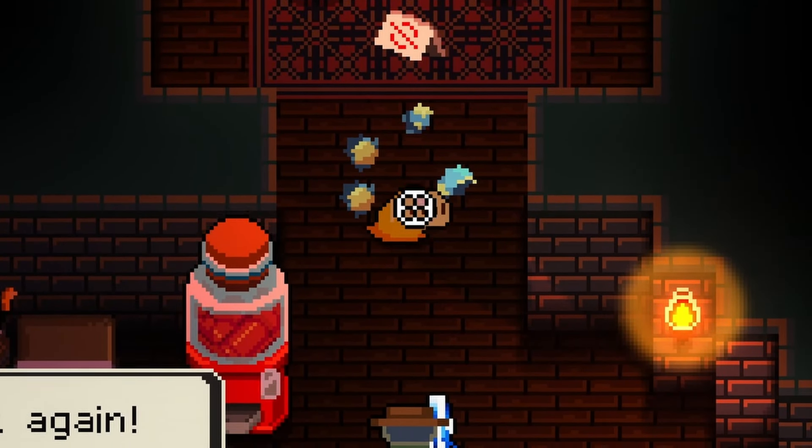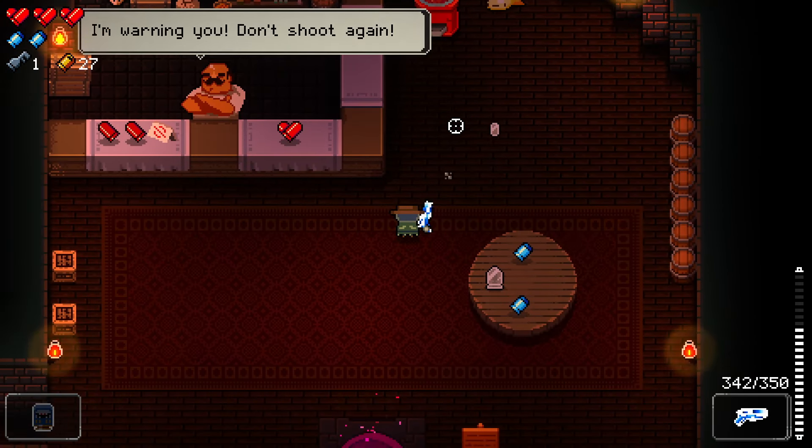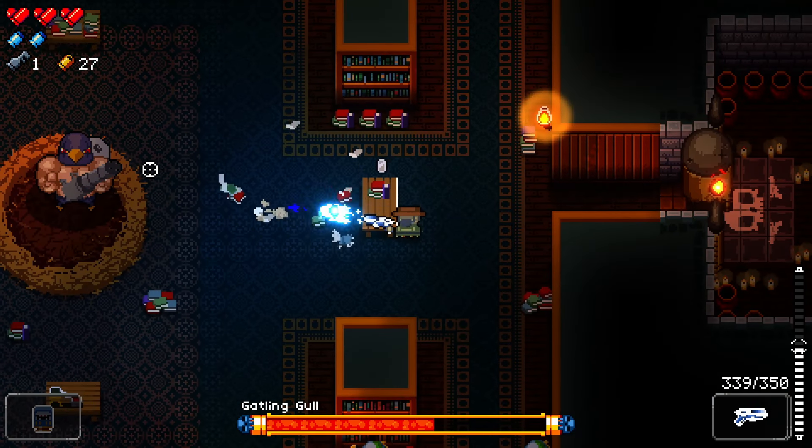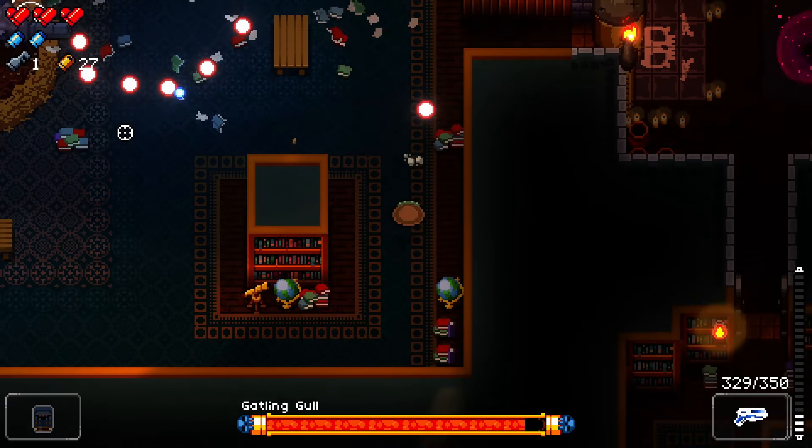The Daruma is a great item that lets you use a free blank whenever you dodge through a bullet. I also tried to get an item from the egg, but had no luck with it, so I went ahead and challenged the boss.